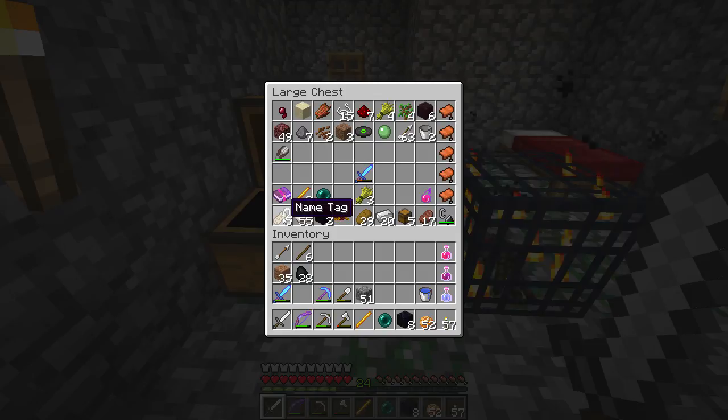Fortunately, we found this Enchanted Book of Fire Protection 2, which is really nice as well. And lots and lots of saddles — fortunately I was smart enough to hang on to these. Horse saddles are no longer in this game in the snapshot, and they won't be in 1.6. Horses will now use the old pig saddles, so they're no longer called pig saddles — they're just saddles.